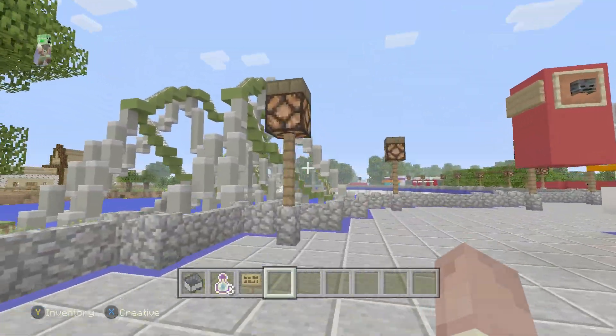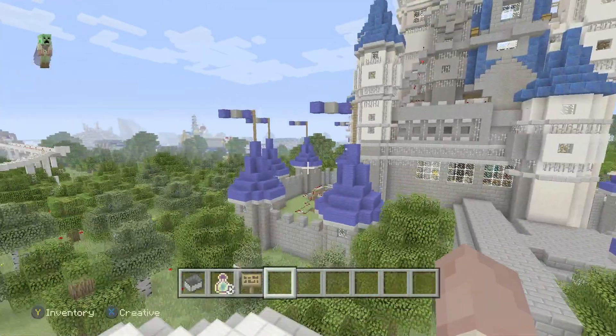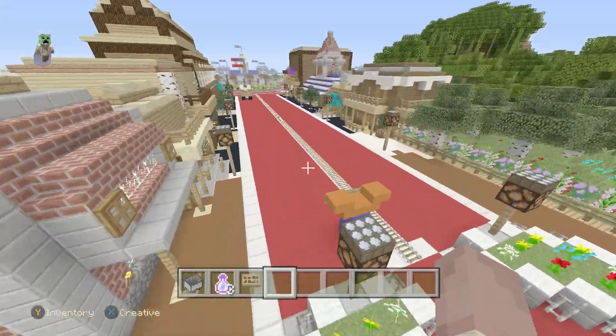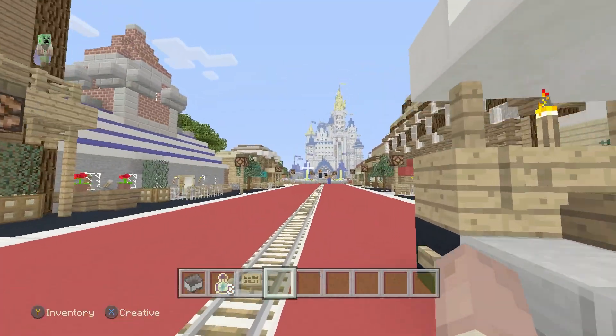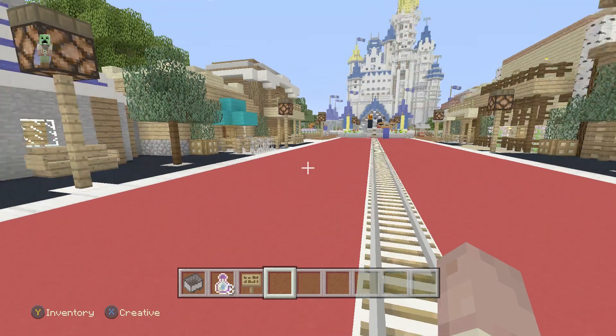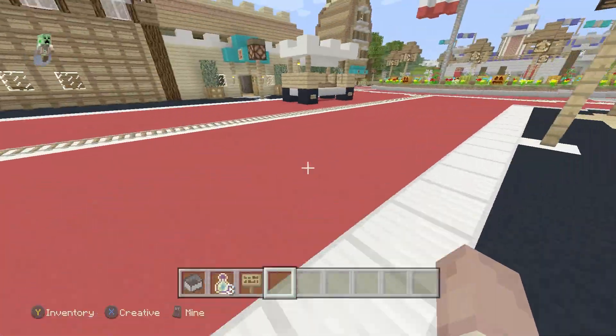These signs are going to help you locate all my rides and stuff. I hope you guys enjoyed this update video. One other thing I forgot to mention — I changed up the concrete. It's now red and black. It was brown wool before, and this whole area has been replaced by the red. I like the red better.